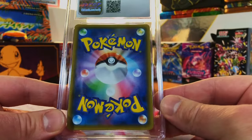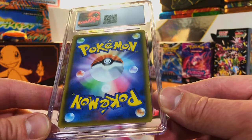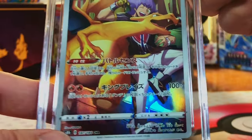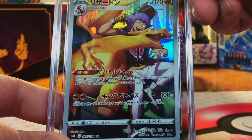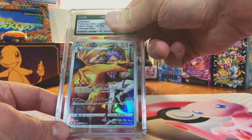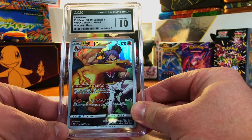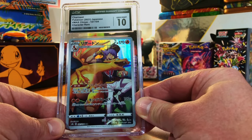Next up — a modern Japanese card. Looks good, nothing to complain about here. The Charizard Character Rare from VMAX Climax. Gem Mint 10 — there we go. I love getting Gem Mint 10 Charizards.